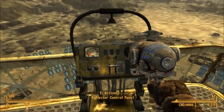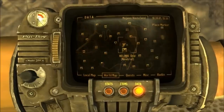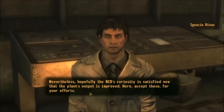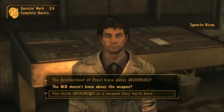Activate the control panel and the mirrors will focus. If you fast travel back down, you can talk to Rebus for a reward and to complete the quest. For more Fallout content, be sure to check out the channel or subscribe so you never miss a video. Thanks for watching guys and I'll see you in the next one.